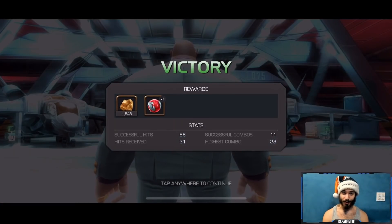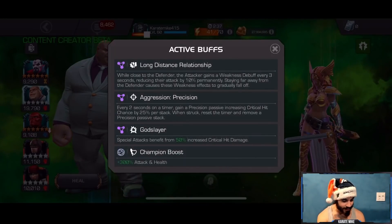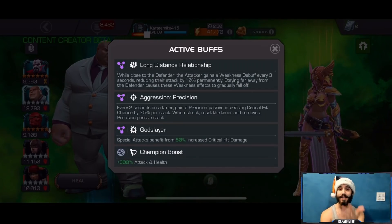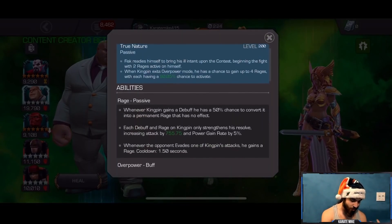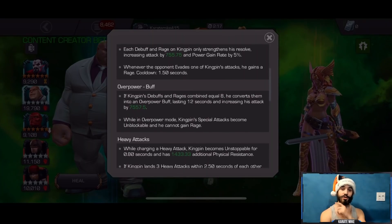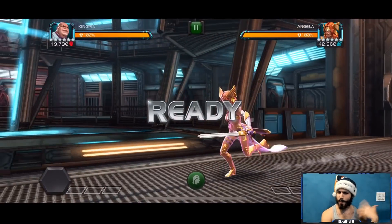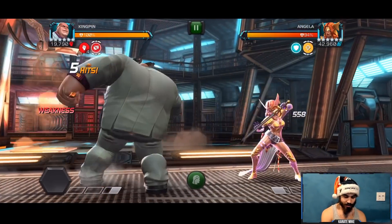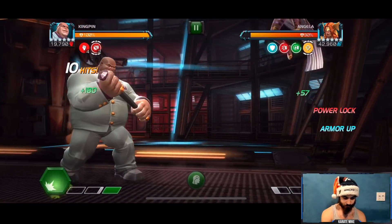We've arrived at a path in 6.4.2 — this path is Long Distance Relationship. When you stay close to or far from the defender you gain a debuff. Kingpin has a 50% chance to shrug off all debuffs and convert that into a rage. When it comes to Overpower, he needs eight combined rage or debuffs, so we should be able to enter overdrive without taking too many hits from the special two.